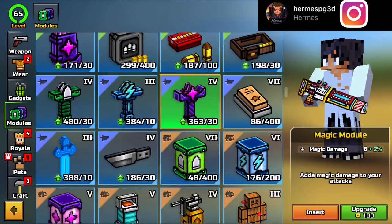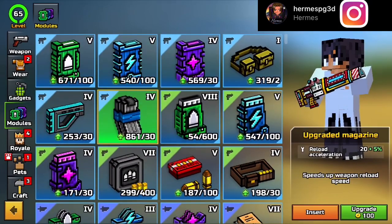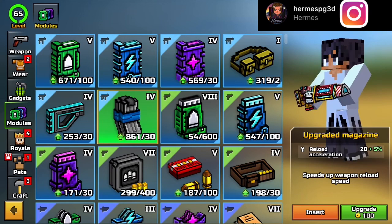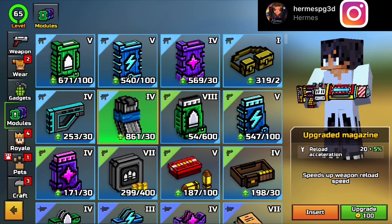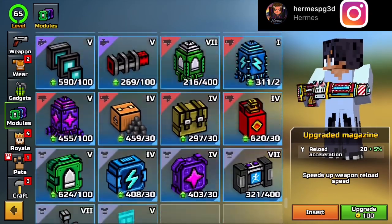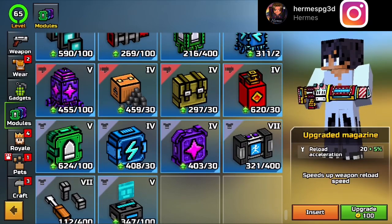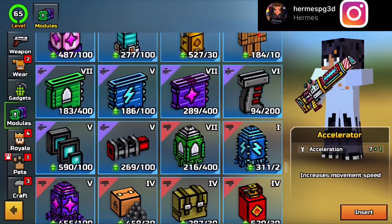These are the different types of modules on your armor basically. There are five categories you can get, including your armor as well. You can have mods on your primary, backup, heavy, melee, and special and sniper.